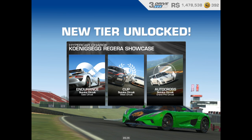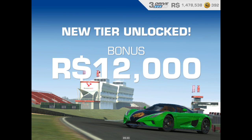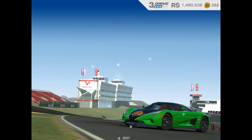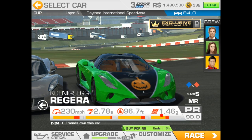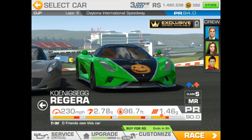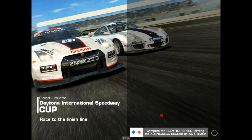Hunter's got a Regera. Showcase time trial — look at that — and $12,000. We're gonna play some Regera stuff here since we own it — it's cool. Let's go and finish up this tier first though. Six-lap race, International, Daytona International Speedway. PR required is 84, we have 90 — six more than required.